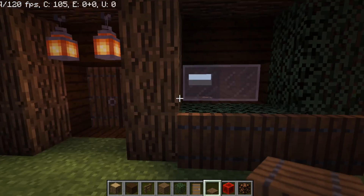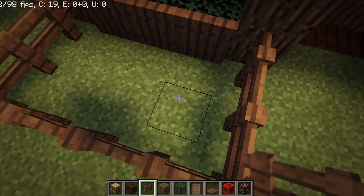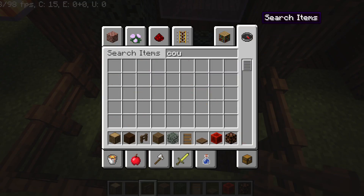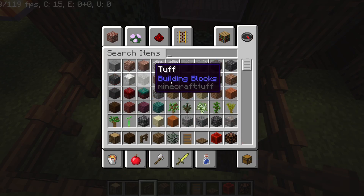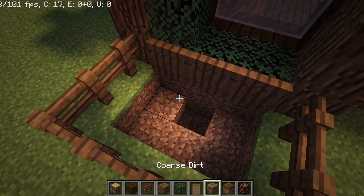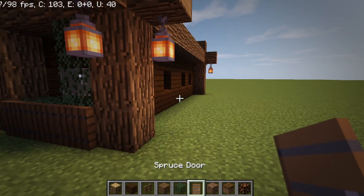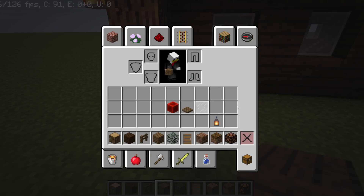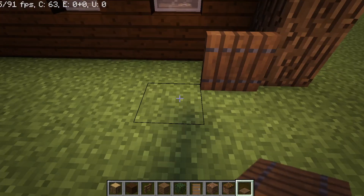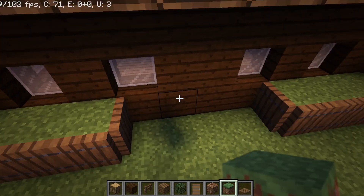Now you're going to want to make a well — two and a half blocks like this. I'm going to use coarse dirt and some pods. Then grab spruce trapdoors and go three like this, one there, and three again like that, one there. Then grab rails and place them there.